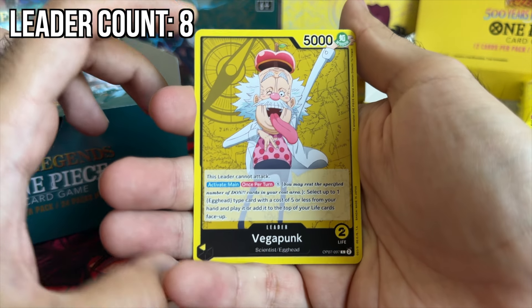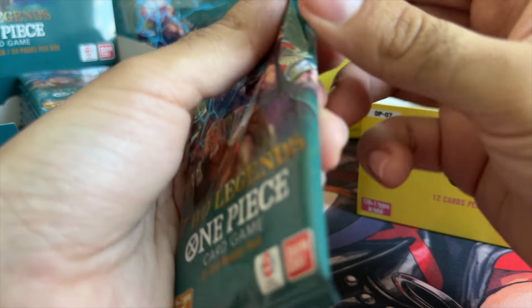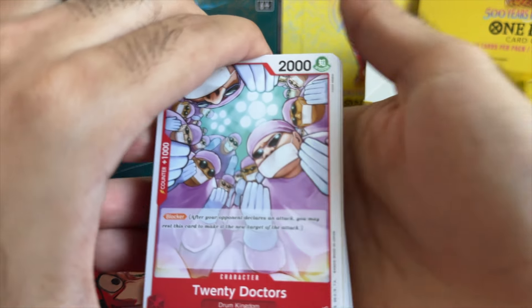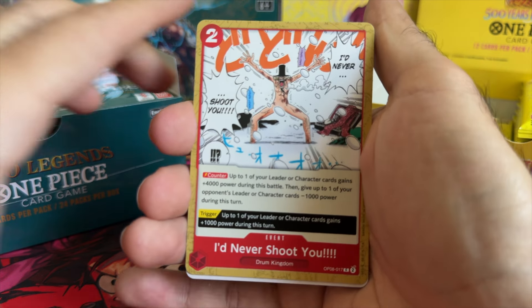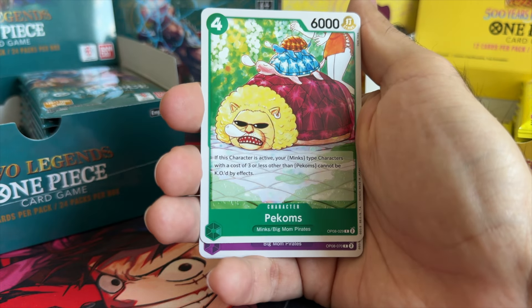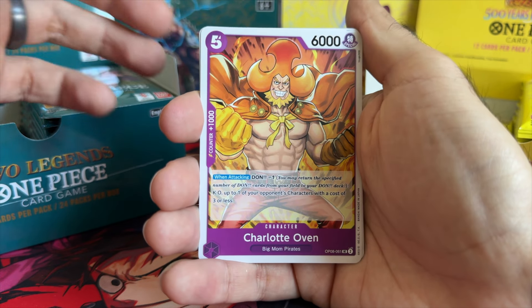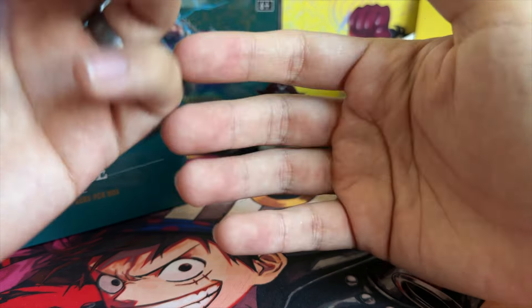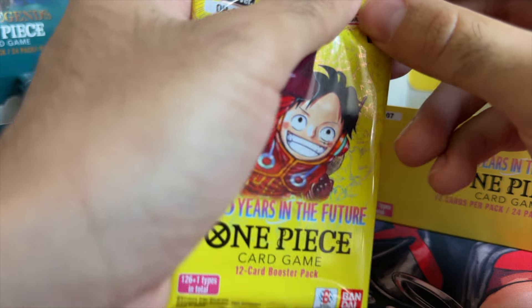Another leader pack! Sengoku and Karina. Fellas, if I were to draw a conclusion as of right now — if you go down to your local store and they have packs for sale, never ask for the ones on the left, always go for the right. Pervert Doctor, Zebra, Pecums, Fully Hatched Egg into a Man, King Do, Charlotte Oven, Consulate Wiper, Charlotte Pudding.